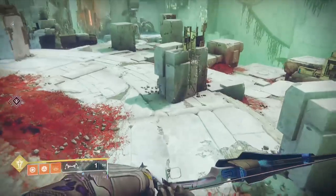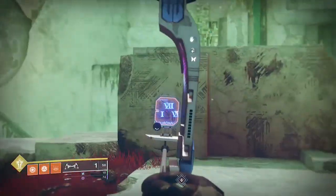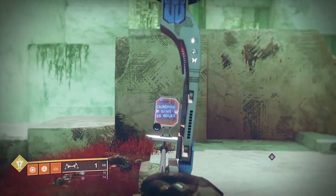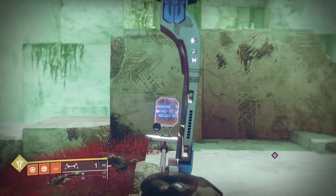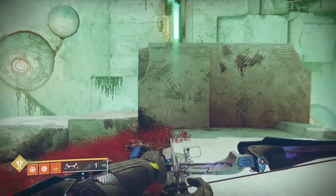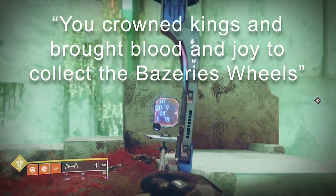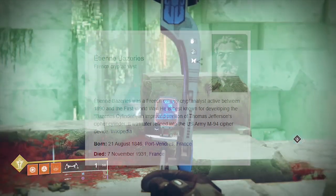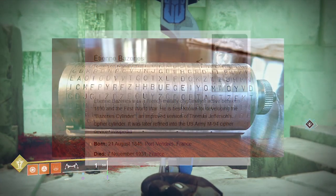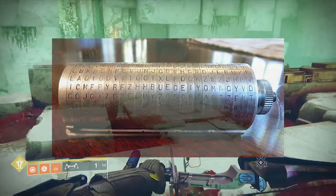I find this final glyph puzzle to be the most elegantly made of the three. It all stems from this group of symbols and texts found with Spiteful Fang. The French reads: 'To accoronner des rois et apporter sang et joie pour cumuler des roues de baserie.' Translating this gives us: 'You crowned kings and brought blood and joy to collect the Bazeries' wheels.' Bazeries was a French cryptologist responsible for creating the Bazeries cipher, which involves rotating wheels, much like a slot machine or a combination lock, with different dials to encode a hidden message.